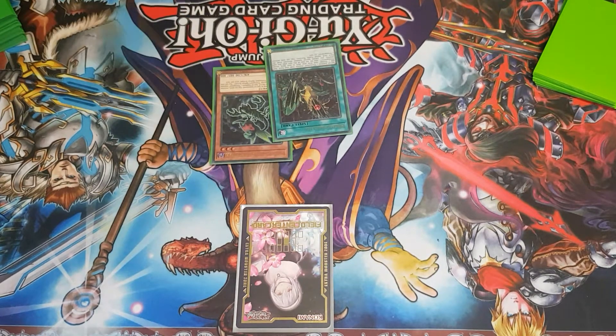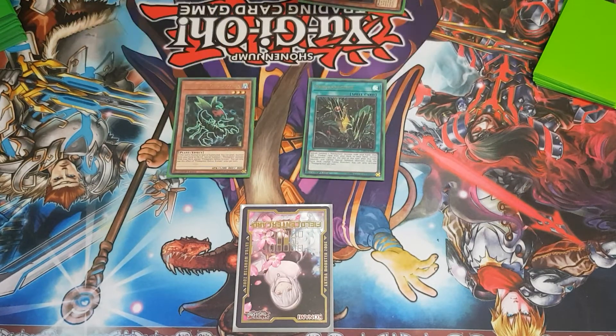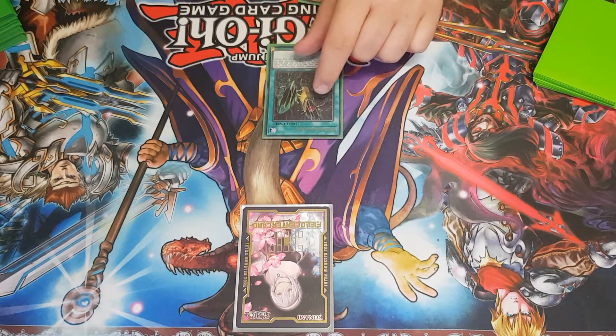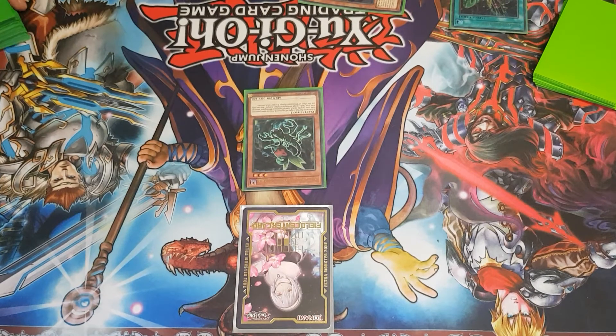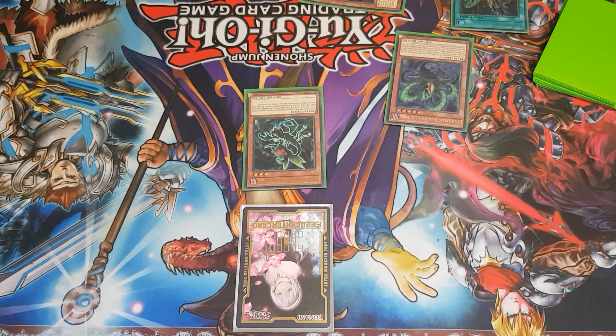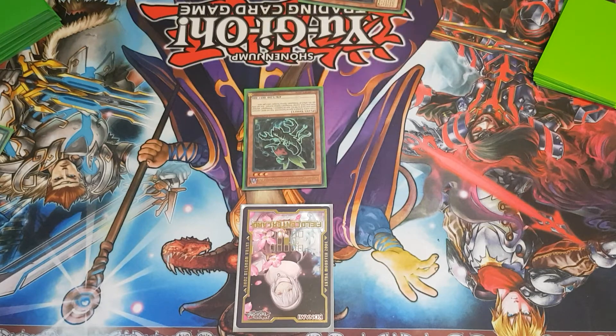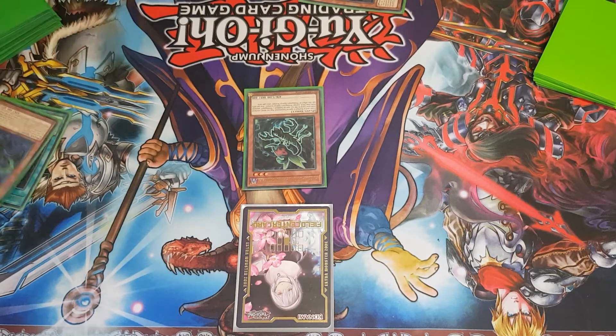For the basic two-card combo, we have Scorpio and Predator Practice. Using these two in conjunction gives you instant access to Super Polymerization or any fusion play. You activate Predator Practice first to summon Scorpio out of your hand, then Predator Practice lets you search a Predator card — ideally a monster like Hydra — to add to your hand. Scorpio will then trigger because a monster was added to your hand in the new chain.